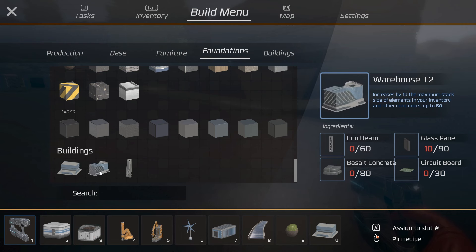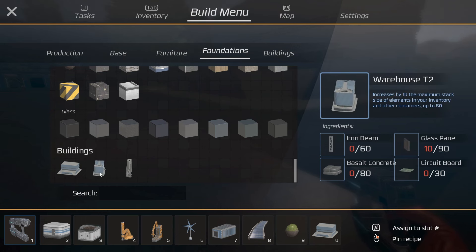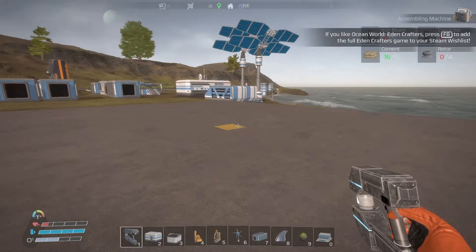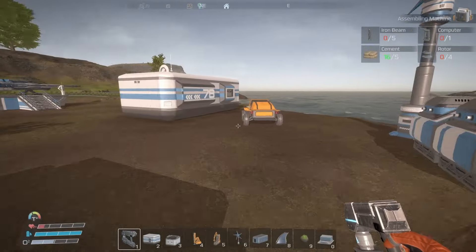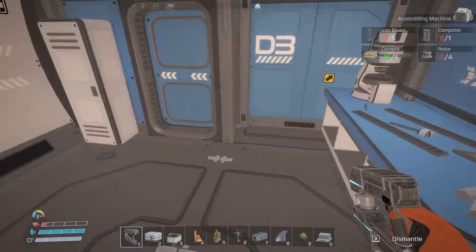Now we have the rocket launch site that needs iron beams, computers, and rotors, and we have warehouse tier two unlocked. Warehouse tier two increases the maximum stack size of elements in your inventory and other containers up to 50 - an increase of 10. It doesn't appear to have any ports so I'm not sure if it's a storage container. We do need to build it, which means I need assemblers, iron beams, circuit boards, rotors, and computers - at least four of each. I also need to make rubber belts.